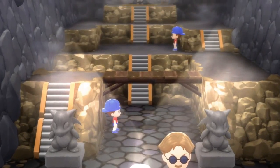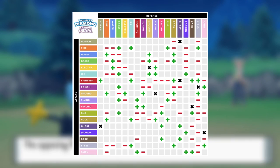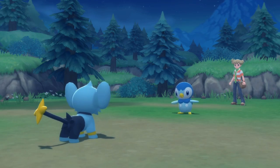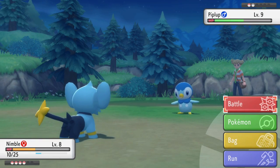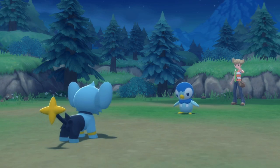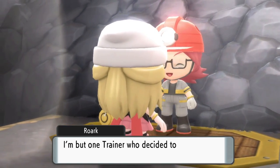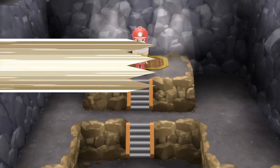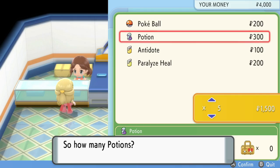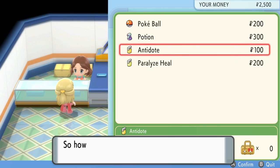Key battles like gym leaders are still the ones you should prepare for the most. Type matchups can be confusing when starting out, but there are tools such as a type matrix to help. Having a well-rounded team can save you in unexpected situations — a Fire, Water, Grass, or Steel, Fairy, Dragon team composition is a pretty good guideline to resist many attacks and deal strong hits. For the Elite Four, you'll need to win four battles against highly skilled trainers and then beat the champion all in one go, with no reviving or Pokémon Center. Don't be shy about using your resources and filling your bag with healing items to secure victory.